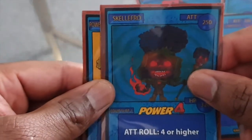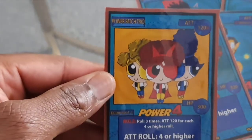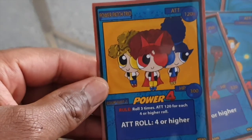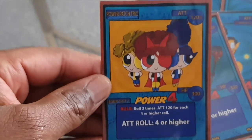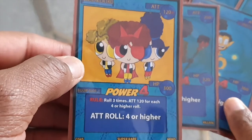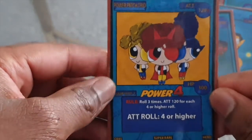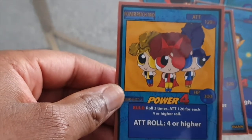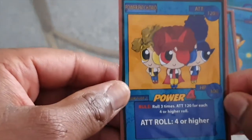One more card — this is a Super Rare. There are three of them: it's the Power Patch Trio. I'd probably say this is the third strongest in terms of overall potential stats, because it's 120 times three. You get three rolls — meaning each one of the Power Patch Trio gets to attack, doing 120 each. So a potential attack of 360, which is insane — that would get past My G and Skelethro. HP is 300 as well. Hero type cards are usually all-round cards — they'll have Radius, high stats, and really dangerous abilities. If you get this in your deck, good times!